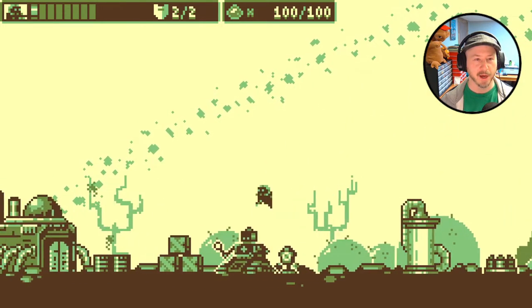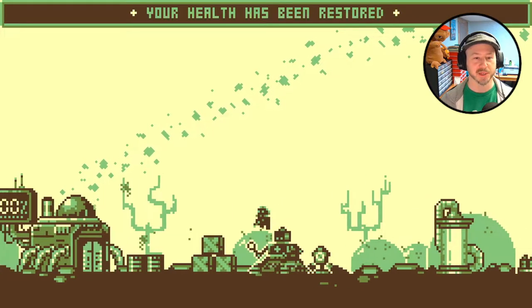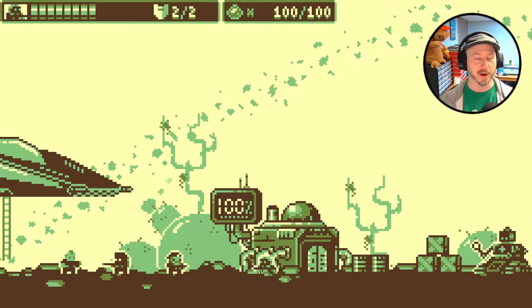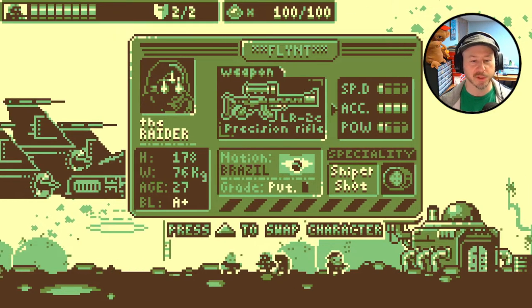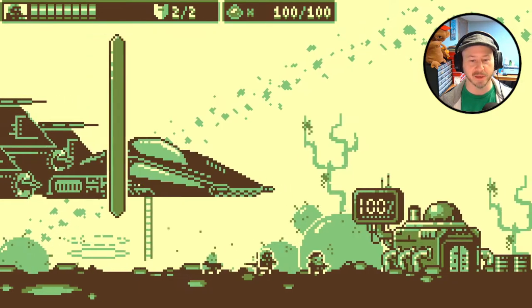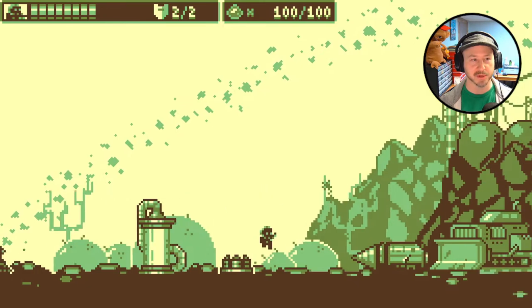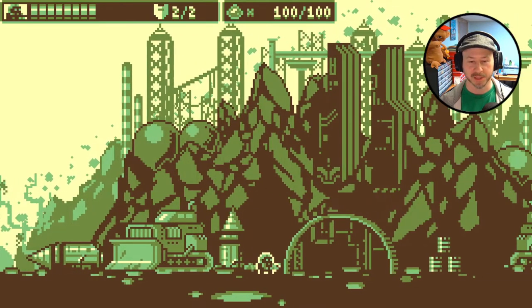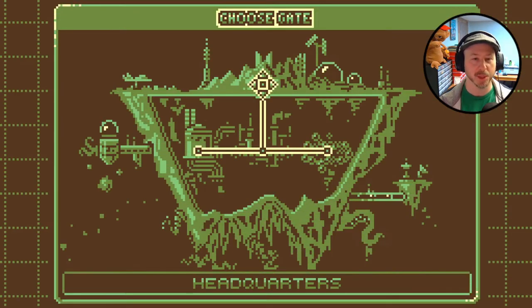You can also pick between a few different characters. We should probably heal — we only had about one health bar left. You can pick between four different characters, each with different attributes. I've been playing with this guy and having pretty good luck with him, so I'm going to stick with him. He's got this shotgun-type thing going on.